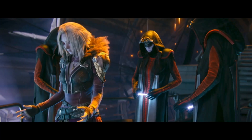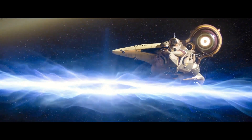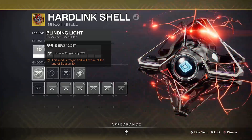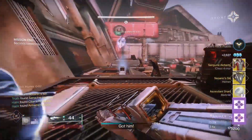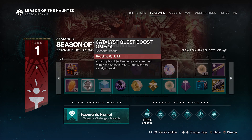To maximise these XP gains when you pop them once the new season starts, make sure you take advantage of these quick tips. Have the Blinding Light mod equipped on your ghost for a 12% XP boost. Join up with another player in a fireteam on any destination to grant the Shared Wisdom XP buff. The first level on the season pass also grants you an XP boost, so make sure to claim that as soon as possible.